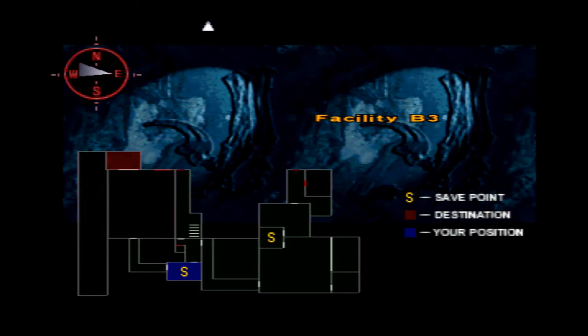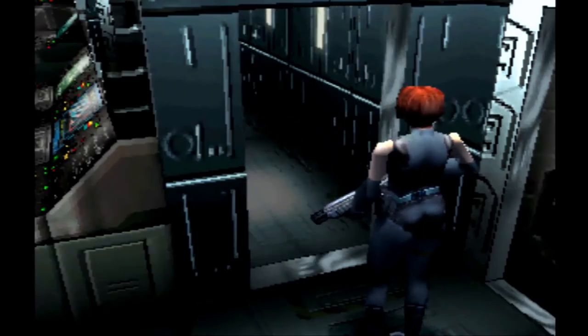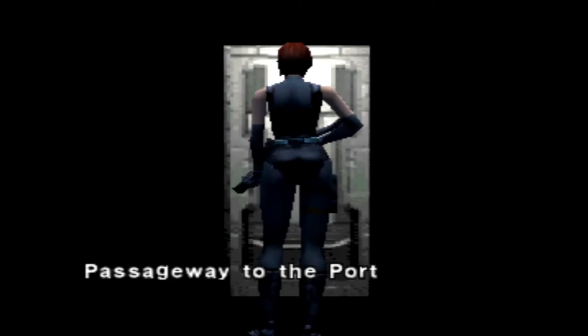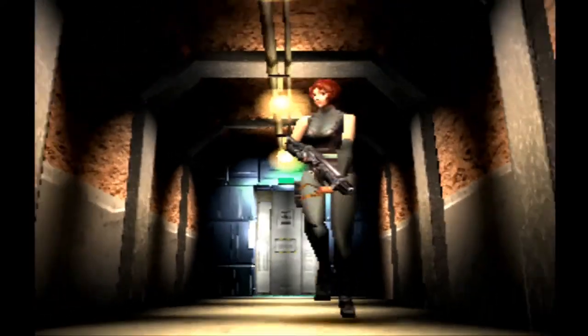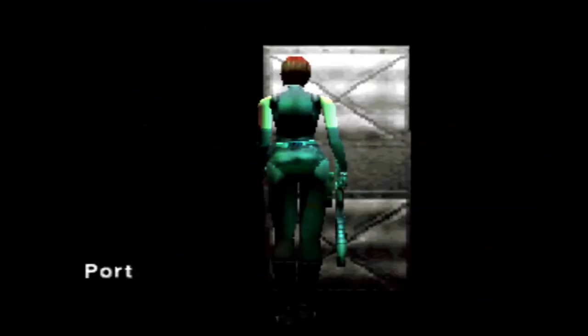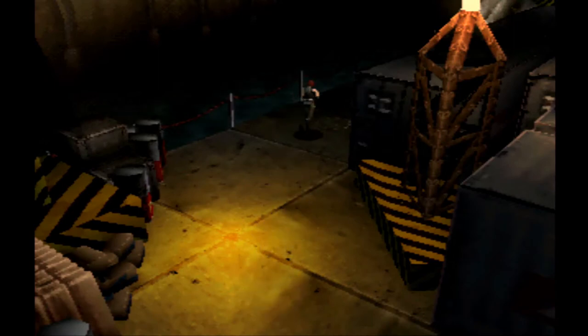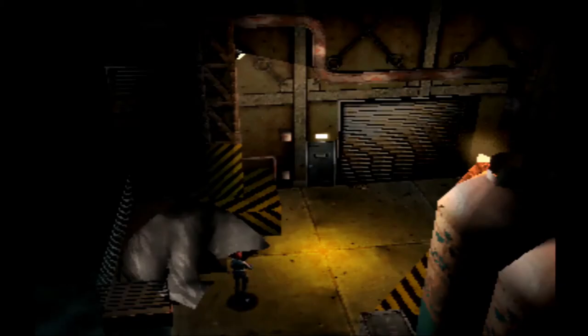Now we're going to have to follow these two to the ship, which is right over there, not far. This is the last time we'll be seeing this place, even though it's not shaking like near the third energy. I'm going to have to find any ammunition if I can, because I feel like I don't have anything. It's a pretty long area, although there are some endings — three endings — based on the location you choose.